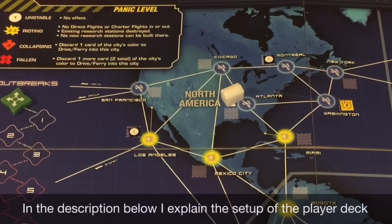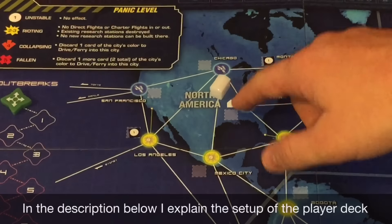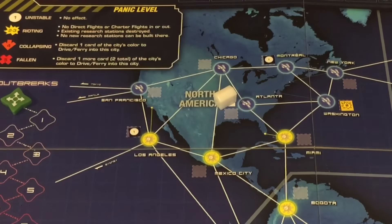Then select the characters you're going to use and choose your starting location. In your first game the starting location is Atlanta, because that's the only place with a research station. However, as a game-end upgrade you can place permanent research stations elsewhere on the board. If you have more than one permanent research station, you choose which location you'll start at, and all players must start there. At this point you have completed the setup — this is where you would use any game-winning bonus from a previous round, and after that you begin the game.